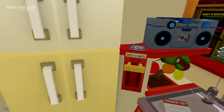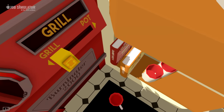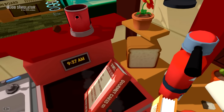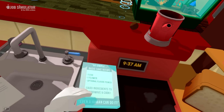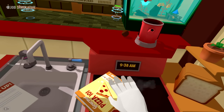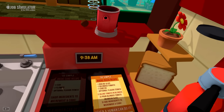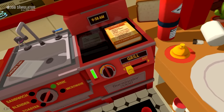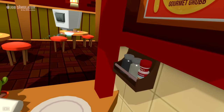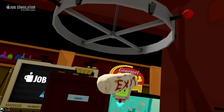Alright guys, looks like we completed this as far as I could tell. This was pretty fun! I just want to make sure I check these books — gourmet cakes: one egg, one flour, optional flavor items, add ingredients to microwave and cook. We got pizza 101 — pizza in three easy steps in three seconds or less. It looks like we've done everything we can do. This was a lot of fun. Time to eat the burrito — oh yes!